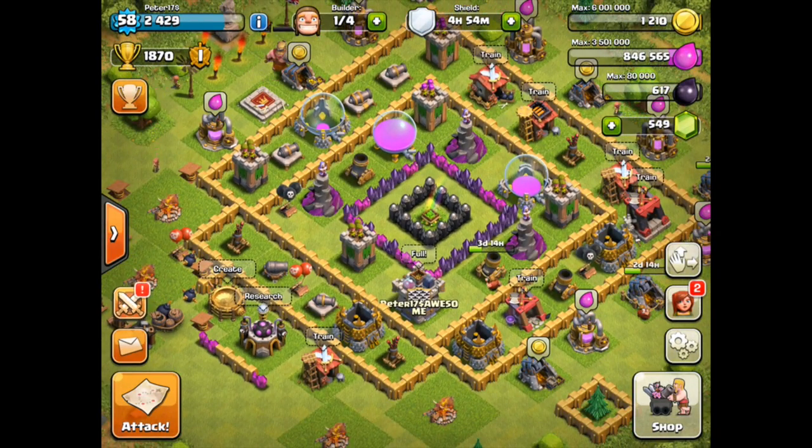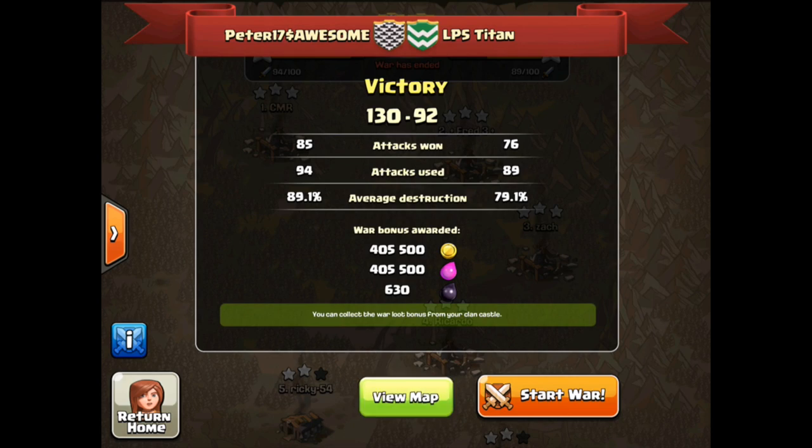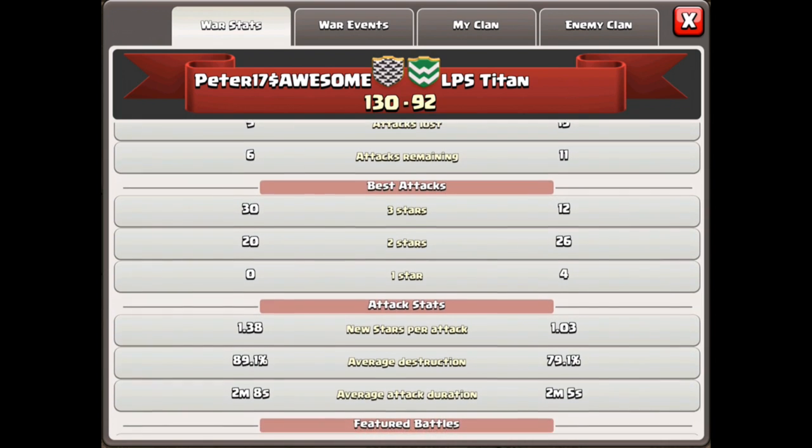And of course, total damage was achieved. As we log on the following day and look at the results of the Clan War — yes, war has indeed ended. The final score: 130 stars to LP5 Titan's 92 — quite a demolishing victory. As Peter$17 begins its way up the chain of the Lost Phoenix clans — watch out LP4, we are coming for you next.